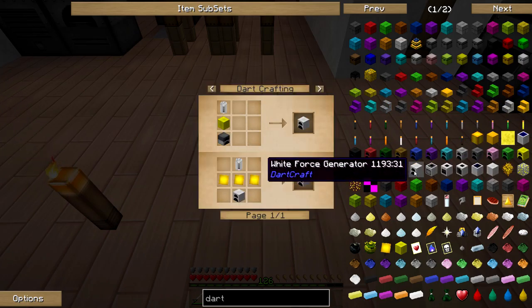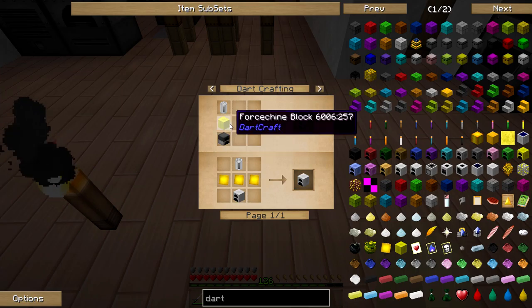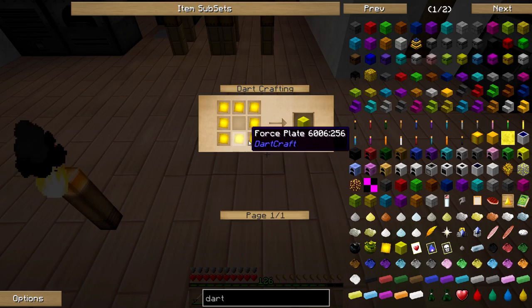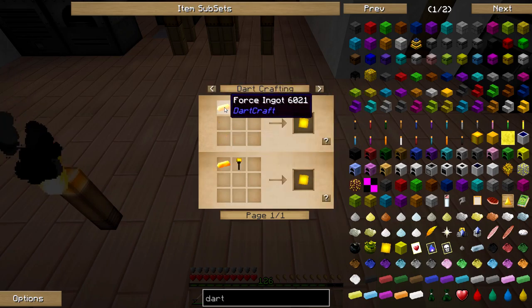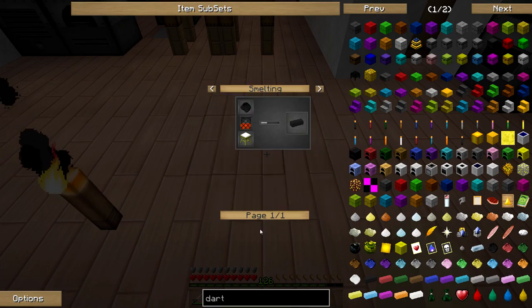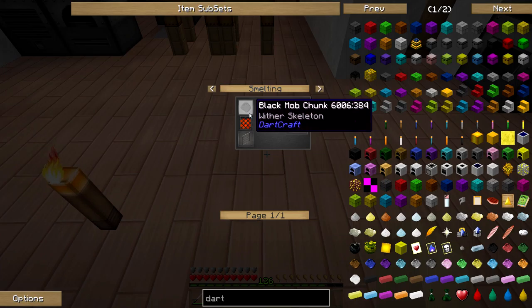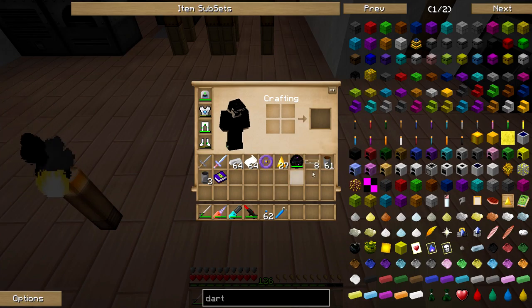To get started with it, I was looking at — they have furnaces, right? Furnaces, RE battery, a furnace, and a force sheen block. Force sheen block is made from eight force plates, which is made with force ingots. And here's a trick — black mob ingots, or any color. So when you click on that, it says black mob chunk. And then when you click on that — nothing. Doesn't tell me how to make a black mob chunk.